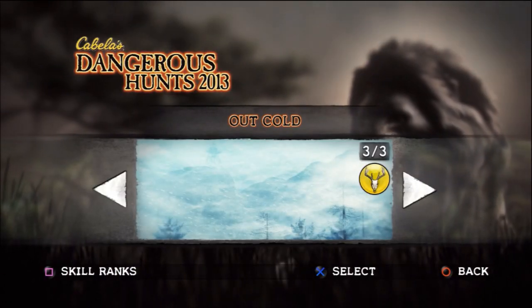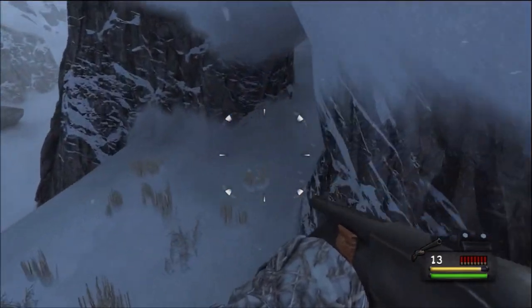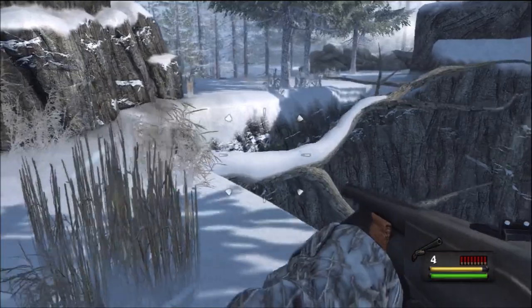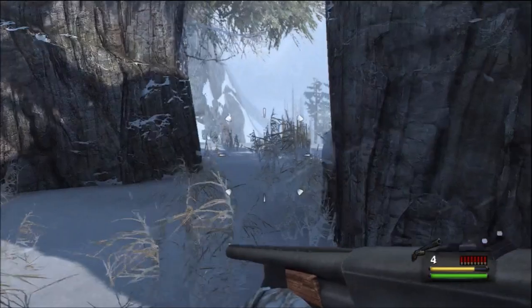The next level is 'Out Cold'. As you enter this cliffy area and have to jump the gaps, make your way under this area and the antler will be in the little corner up under there.